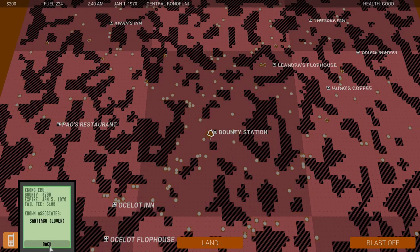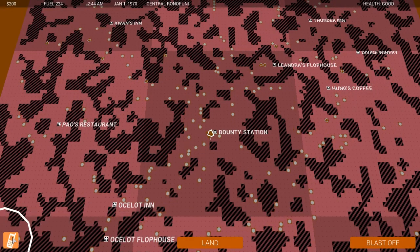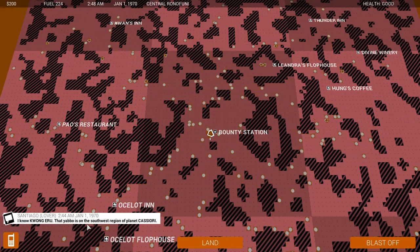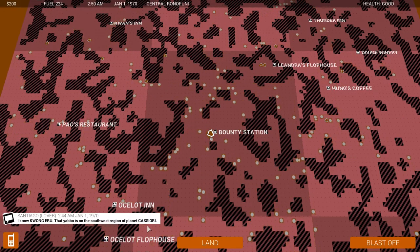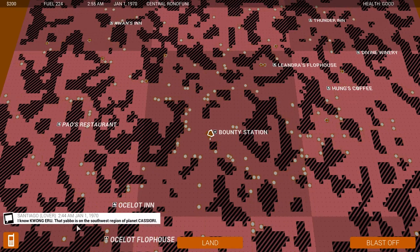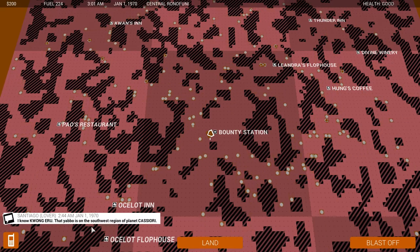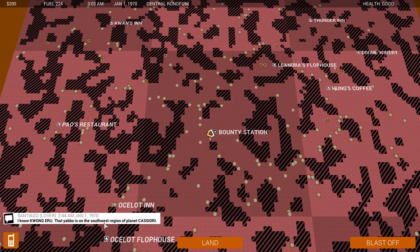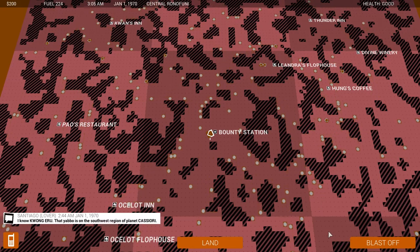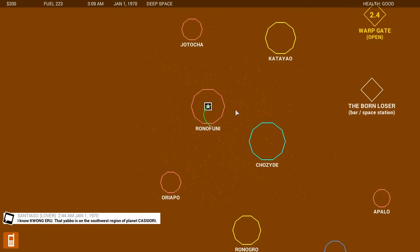Expect a reply soon. There we go — Yabu is on the southwest region of planet Cassiori. Well, I'm glad your lover is so cooperative. I guess you broke up and they don't like you anymore — ex-lover, I'm guessing. Southwest of Cassiori. Let's blast off and go find Cassiori.